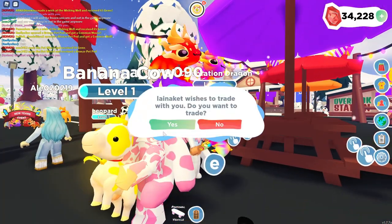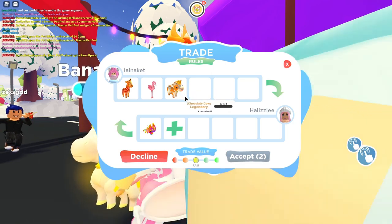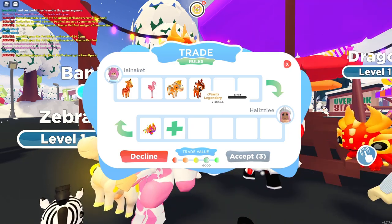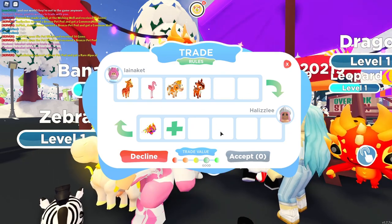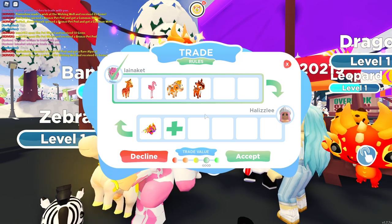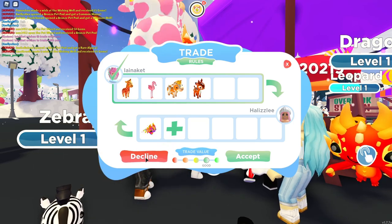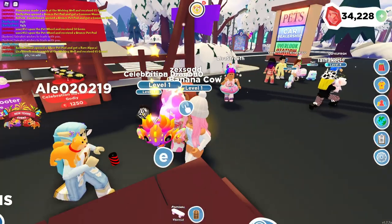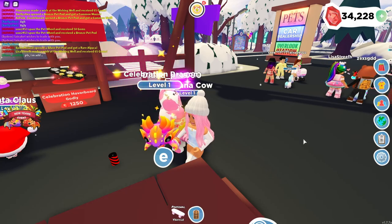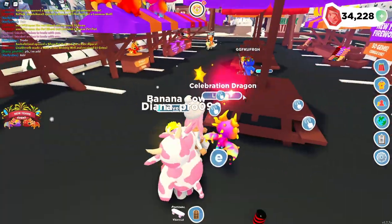They have a giraffe, also a flamingo — this is a fair trade still. We have a chocolate cow. What else? We have a fawn. Okay, so this is getting a little bit better — we have good. Can we get a very good trade? This person is willing to trade all these for this. I'm going to go ahead and decline because I want a very good trade. So in this video, I'm actually not going to be trading this pet at all — I really just want to see what type of offers we can get in case you guys are looking to trade your Celebration Dragon.